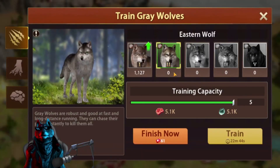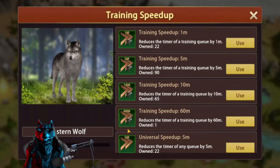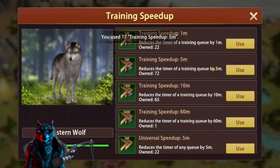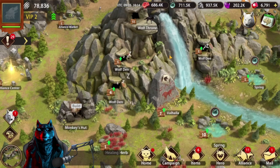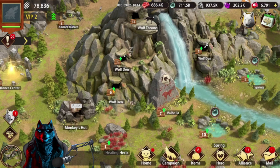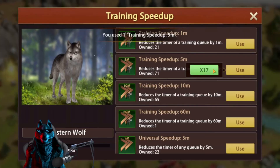We're going back to the wolf den — boom, we can train Level 2 units, Eastern Wolves. The higher your wolf den level, the more wolves you can train. I can only train 5 wolves at a time because it's Level 1, but here we can train 20. We'll speed this up. Every upgrade from Level 6 to 7 gives plus 3 training capacity, so upgrade the wolf den as much as possible.